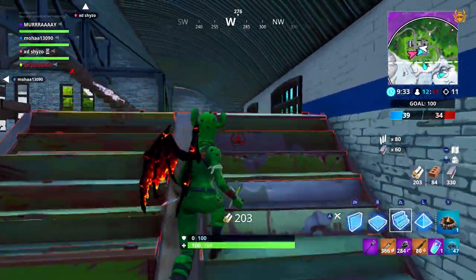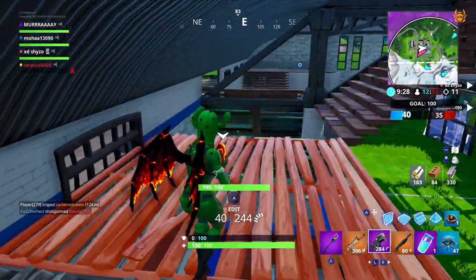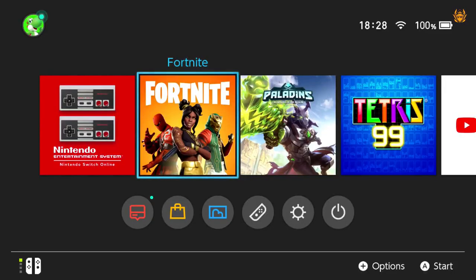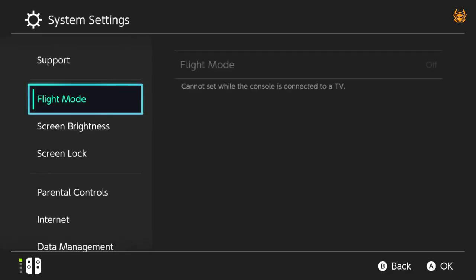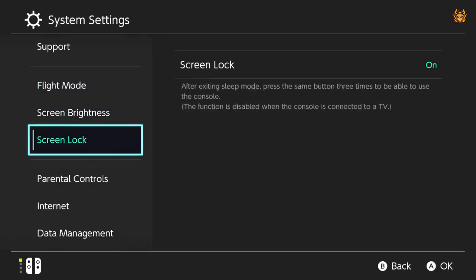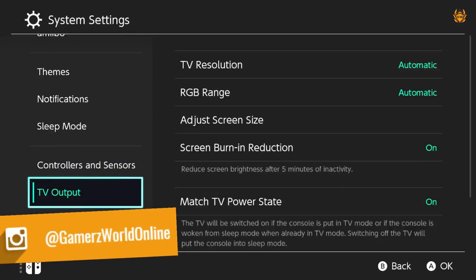30 FPS is the magic number you're after. So what you need to do is get your Nintendo Switch on and then head on down to system settings. Access system settings and scroll all the way down this left hand menu until you get to TV output.